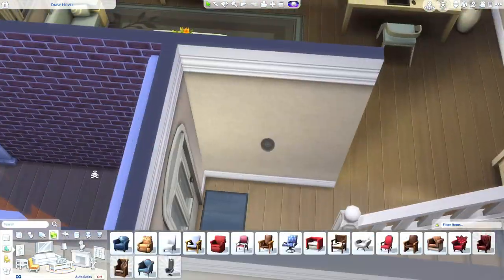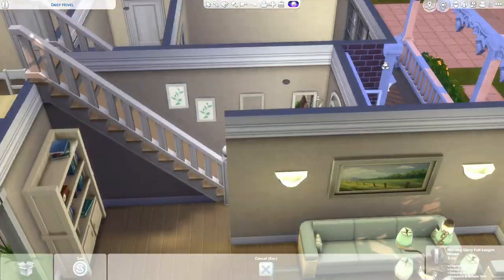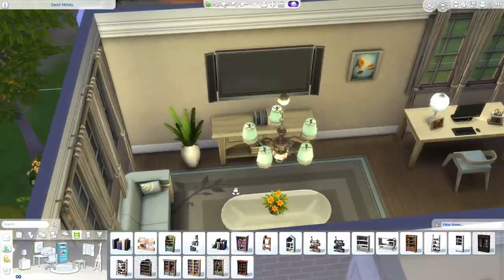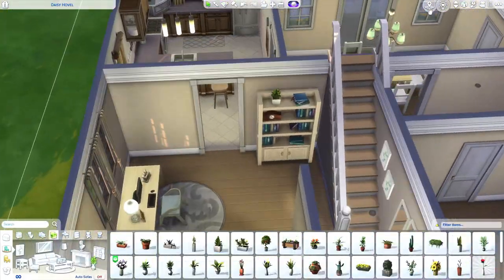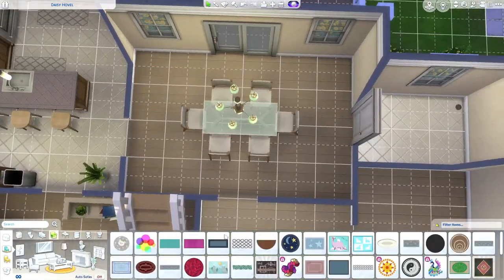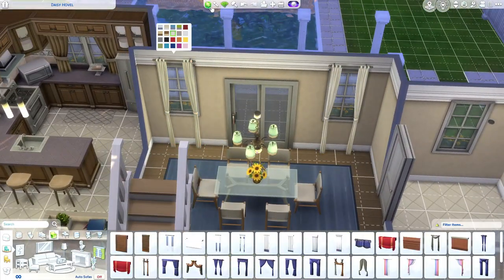Now I am just doing the entryway quickly. I really wanted to put some sort of little seat there but it just did not fit. I have the mirrors that I always put in the entryway and I'm just putting some last-minute decor pieces in the living room. We're pretty much done in the living room — I know it looks kind of bland but that's what you get with base game. It's hard to make it really feel lived in and cluttered with just base game; you need at least one other pack.